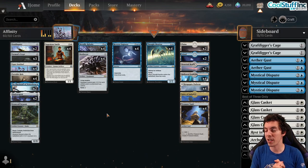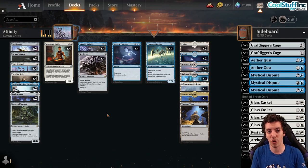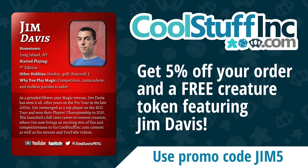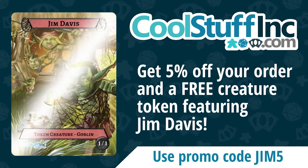I'm Jim Davis. Happy New Year folks, and look forward to a great year of content here at CoolStuffInc.com. Hope you all have a wonderful year. Thanks folks — I'm Jim Davis, CoolStuffInc.com, promo code JIM5, 5% off your order. I'll see you next time, thanks for watching.